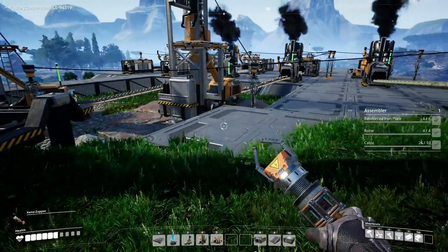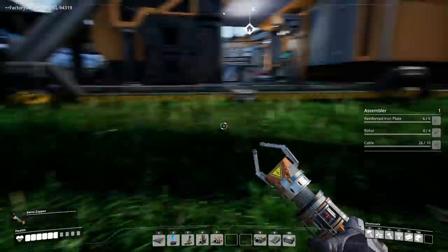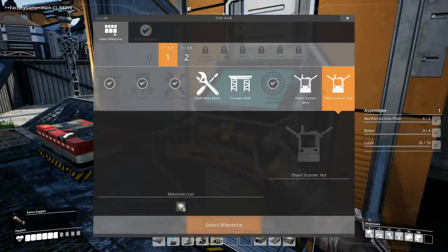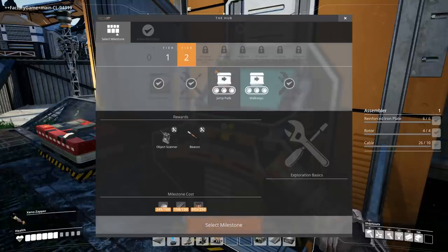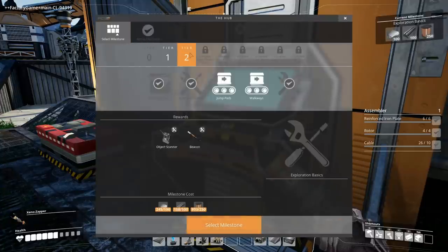The question is just, where? I still don't have the map. Let's have a look at what the next milestone is. Let's get something that's more of a convenience. We have an object scanner for nuts and berries — might take that. The conveyor wall so we can build a bigger factory. And exploration basics: beacon and object scanner. I think that would be a nice one to get. Let's take this one. Tier two — what do we have?